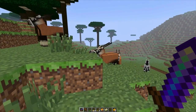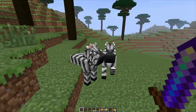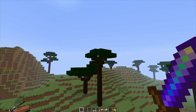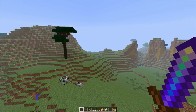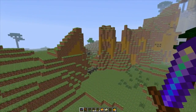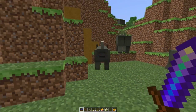Over here we have gazelles, I believe. They're pretty cool — you could kill these guys for food. We've got some zebras too. We've got these really cool trees. I love the biomes they have in this — these are some of the coolest biomes I've ever seen. They even have some rhinos right over here, and when you hit them I believe they attack you.